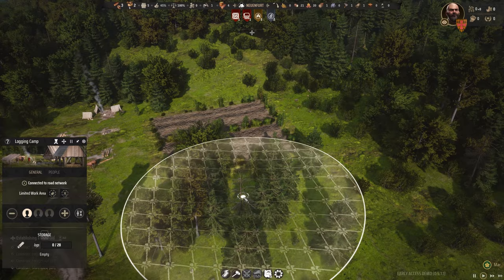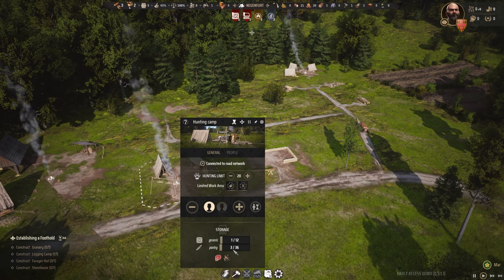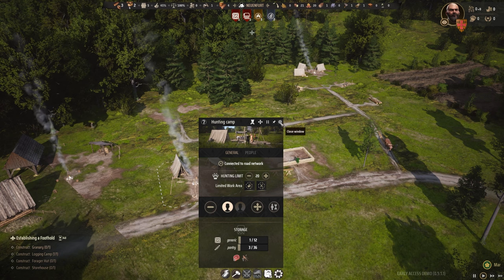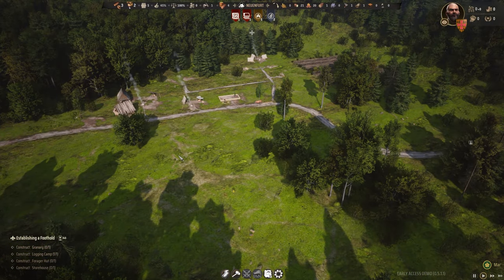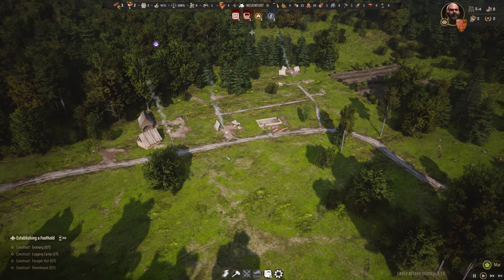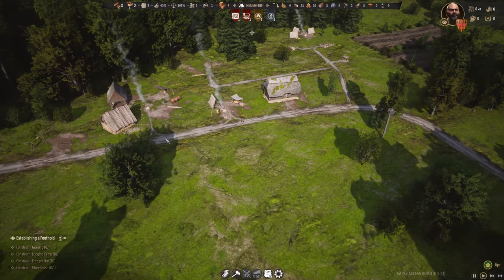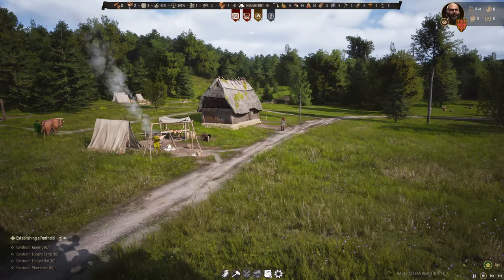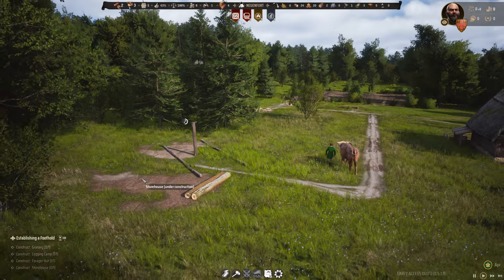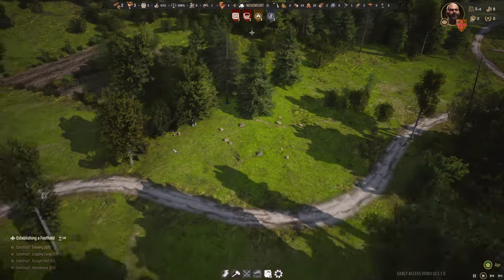We'll get them working over there. We've already got three items in the pantry — three bits of meat and one hide. So the hunting is doing its job. Let's speed up time a little bit to get everything built up. Progress has been made — we now have our little forager hut, and the worker is actually harvesting berries from the woods. The wind is picking up here too, and everything is coming along.